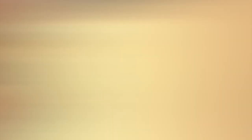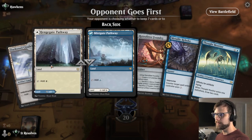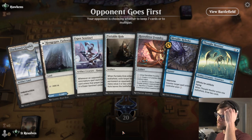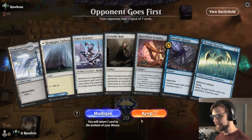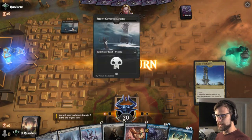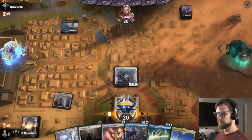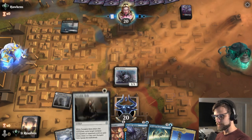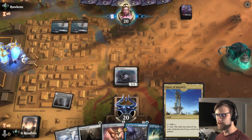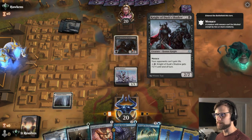Here we are for our next game and yeah, I think this is a reasonable start — we can start with the Esper Sentinel which is actually one of the best turn one plays in my opinion. If they try to remove it we at the very least are going to be able to draw a card off of that. We also have that Metallic Rebuke so it might be worth it to go Spire of Industry and then see how things land from there.